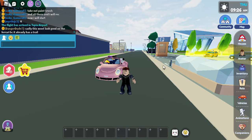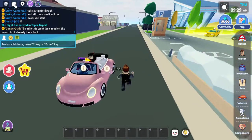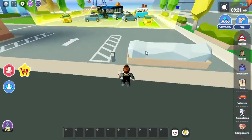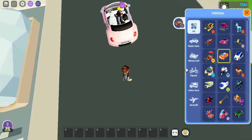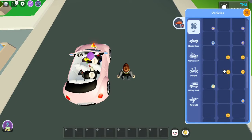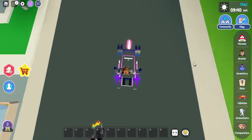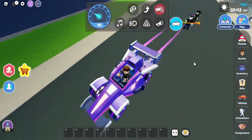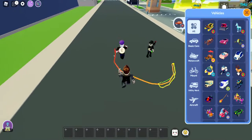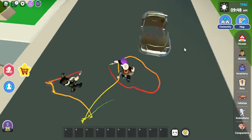Hey guys, welcome back to my channel. Today I'm playing Livetopia Vlogs, and in this video I'm gonna show you how to get a trail on your car without a VIP pass. Like the VIP cars have a trail like this one - as you can see, it does have a trail like that.